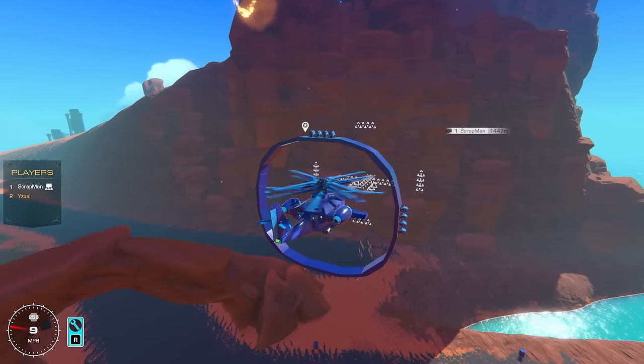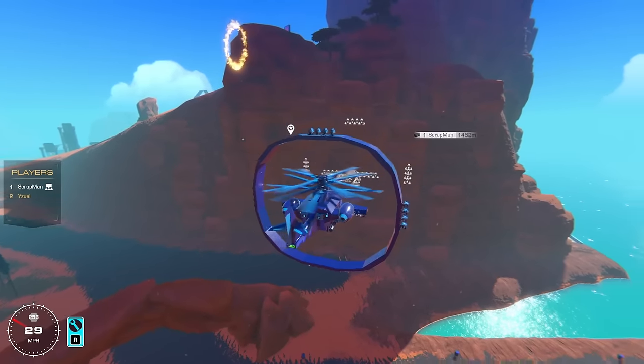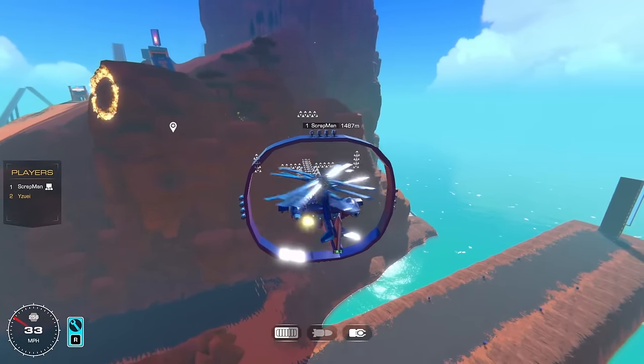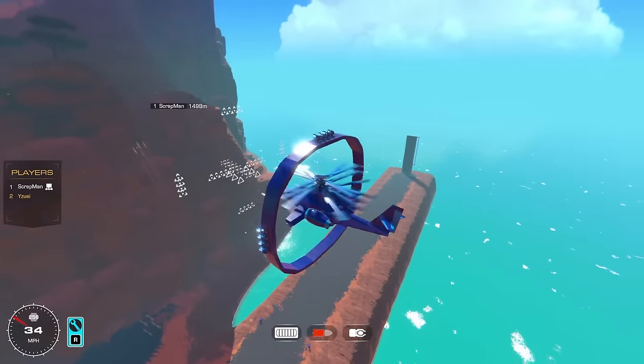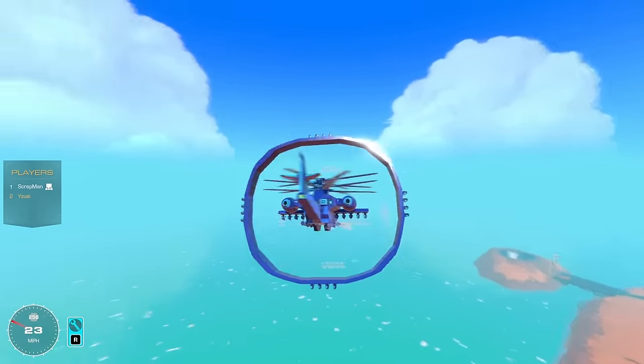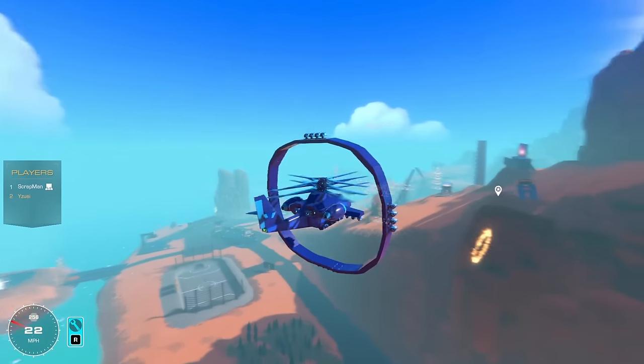I think the EMPs are going to be super important to take down his potential energy shields. I have my laser beams and also rockets if I want them. So yeah, this is my finished helicopter — now all I need to do is give it a paint job. Let's jump forward to see what Scrap Man has made.